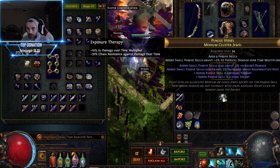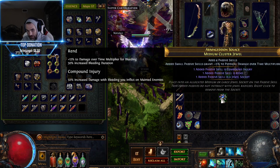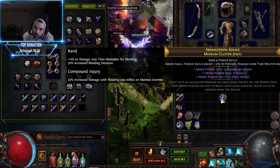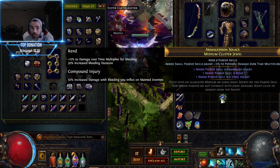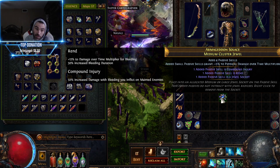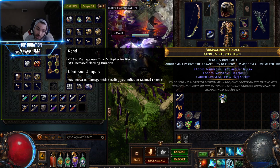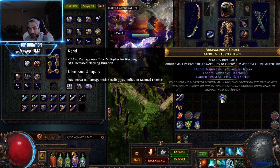Maybe I don't want to use chaos — I could scour it and then alchemy it. Here's a good example. I got a couple things on it that are good: 50% increased damage with bleeding you inflict on maimed enemies — that's pretty good. 12% to damage over time multiplier for bleeding — that's good. 30% increased bleed duration — that's good. However, it's a 3-stat. So I would keep rolling this until I get all the stuff that I want on a 4-stat.